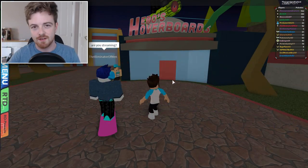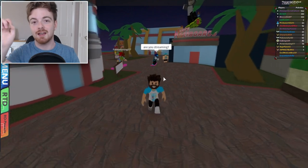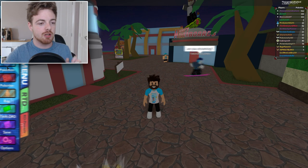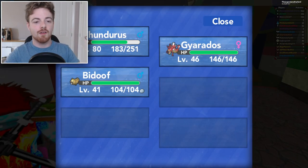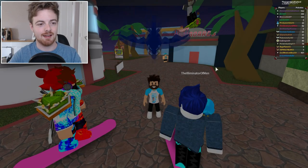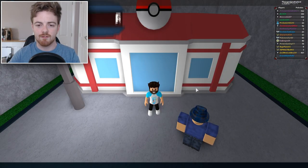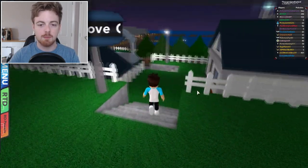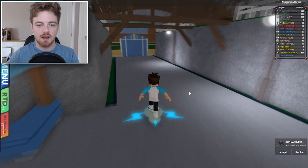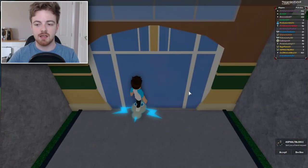It will cost 50 Robux, unfortunately, but it is a pretty awesome investment. Once you've done that, what we're going to do is go to Menu, Pokémon, Fly, and we're going to go to Rose Cove City. From here, we're just going to keep on going down — get on the boards if you want to go quicker — and we're going to go towards this route right down here.